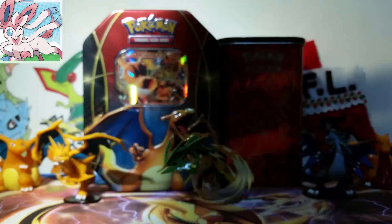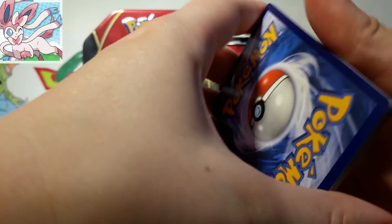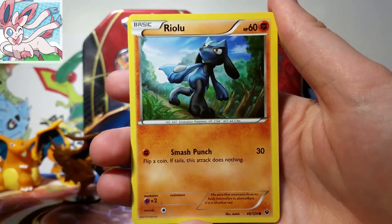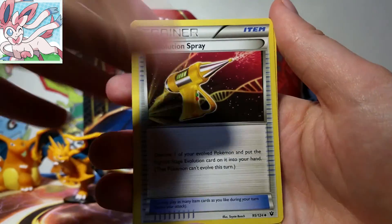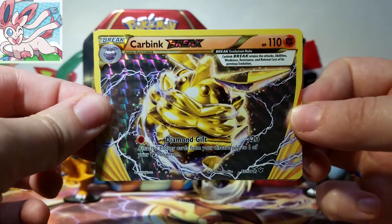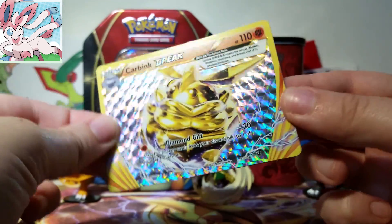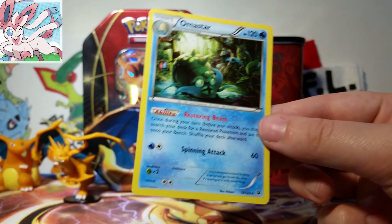Now we've gotten a full art, so hopefully we can keep that full art train going — that would make me very, very happy. So we have a Larvitar, Seal, Riolu, Jigglypuff, Fennekin, Omanyte, Devolution Spray, Wormadam, a Carbink Break — alright, that is awesome to see. This is my second Carbink Break, so we're on our way to maybe being able to play that deck. And then our rare is an Omanyte — Praise Helix, always and forever.